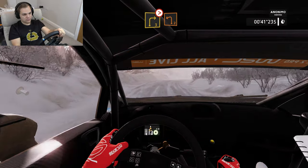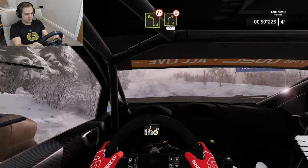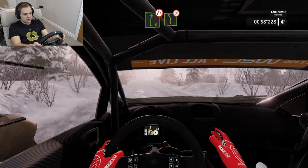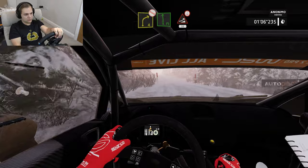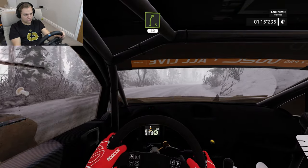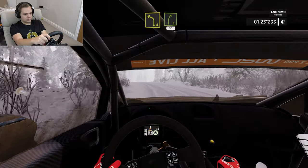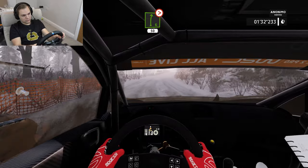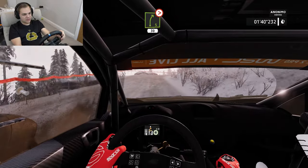Continuing through stage three — right three short into left two short, left four long narrows into right four open over crest. Left six short, right six narrows to left five over crest. Really struggling to get this thing to rotate. Into flat right, caution heartbreak square left and flat right. We are holding on for dear life here. It's been messy again.